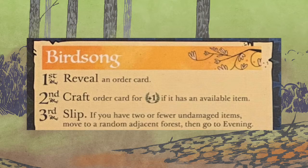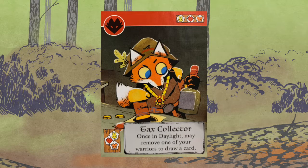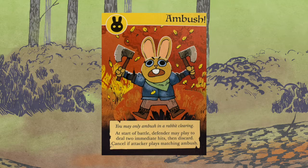Moving on to Birdsong: you're going to reveal an order card, and then craft an order card for one victory point if it has an available item. Remember — if the item's already gone, you get nothing. If it's a craftable effect, you get nothing. If it is an uncraftable item, you get nothing.